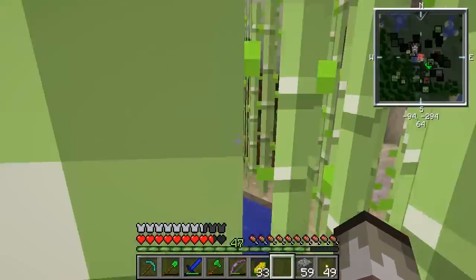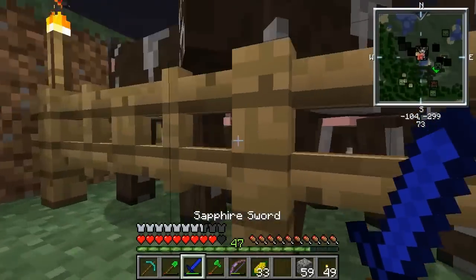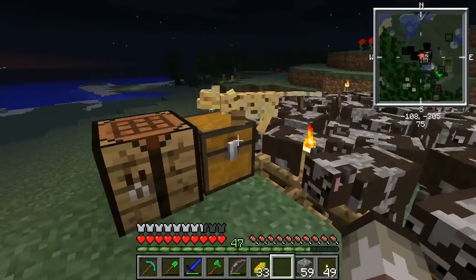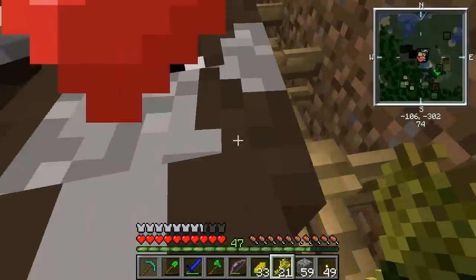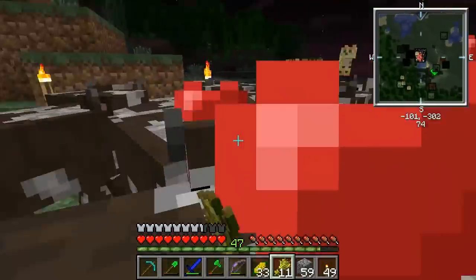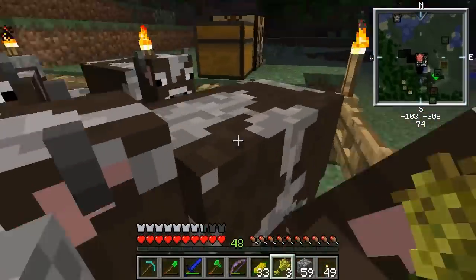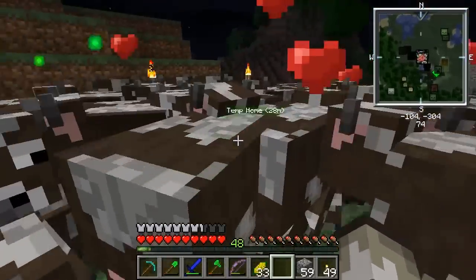We got all of these here, which is good. Up here I made a cow farm. Let's breed some more of these guys. Oh, I fell in here. Dang it. Look at my levels. I need to do something about that. But I now have a diamond pick. I didn't want to make it without you guys. So now I can go and get some obsidian. And I can make an enchantment table.